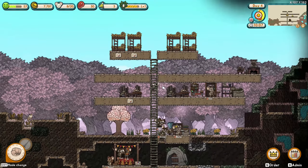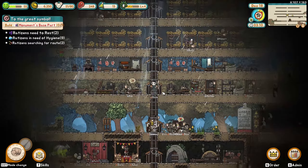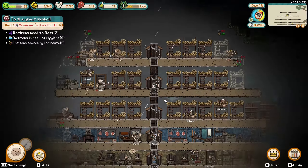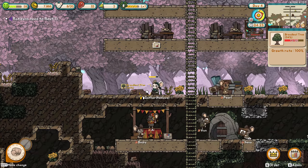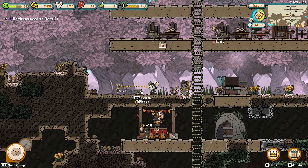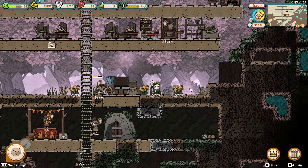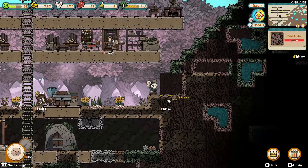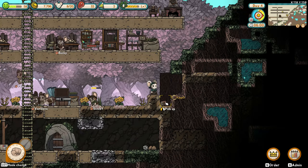You can then construct production buildings near the ladder. When the ladder is eventually replaced with a lift, your rats will be able to move vertically much faster. You can safely uproot the tree near the initial storage to free up more space. When you uproot a tree, it drops a seed that can be planted again later. Your main source of wood will be tree skin tiles — by simply digging, exploring, and expanding, you will never run out of wood.